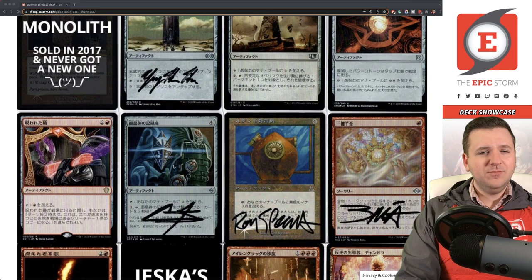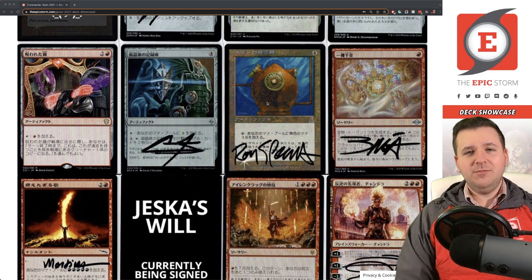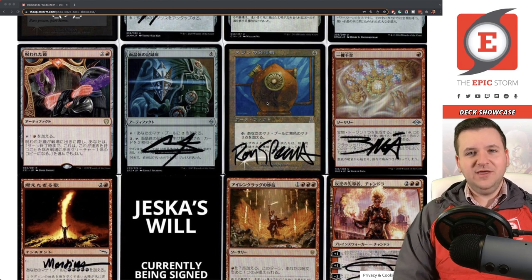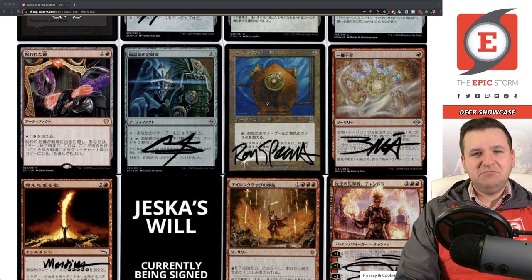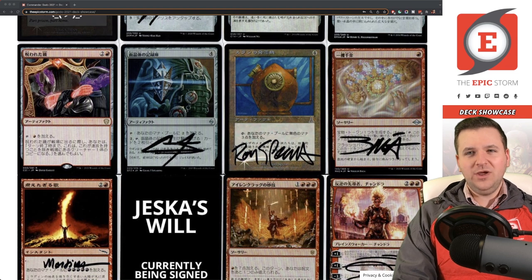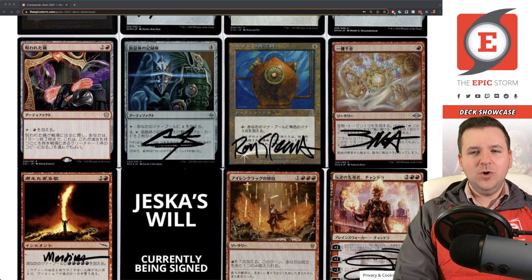Grand Dynamo — this was a card I flagged after last year's video as still needing to be finished for the deck. I bought it for $45 and got it signed through Mark Aronowitz's group signing service. Ron Spears' signature looks really awesome on it — very happy with how it turned out. Strike It Rich — I was excited about it for Legacy but it wasn't quite good enough there. It does have a home here in Commander for accelerating into Godo, plus Vulcan Baga's signature is just really awesome.